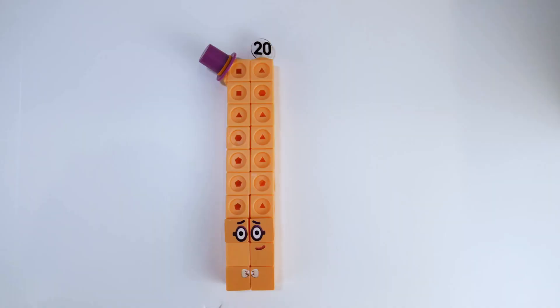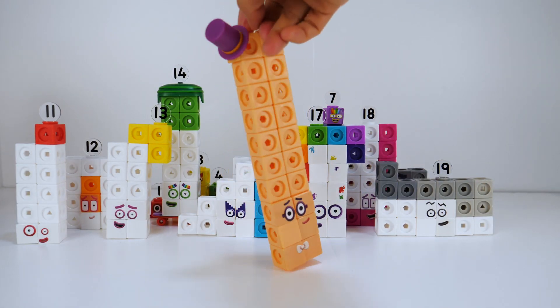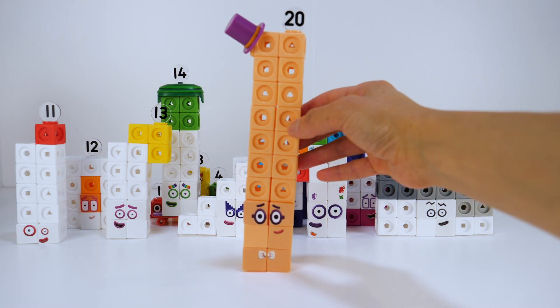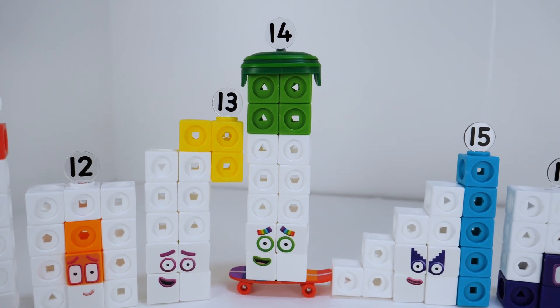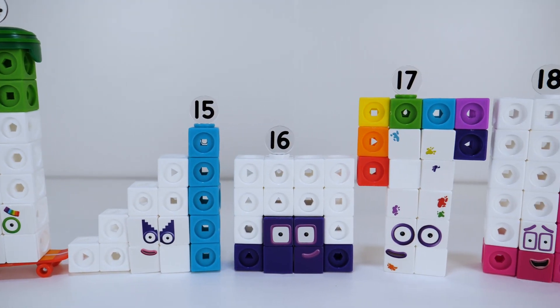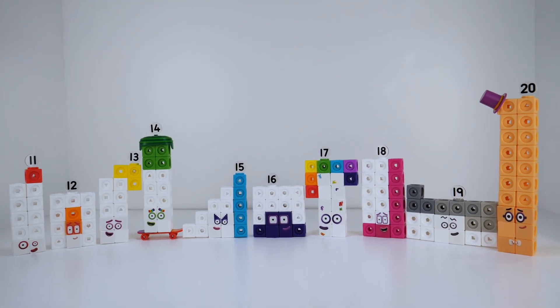20 is actually two tens. Hello, did somebody say dance? I'm 20, let's dance! So there you have it — number blocks 11 to 20. The activity set comes with activity cards. Let's look at some of these activities.